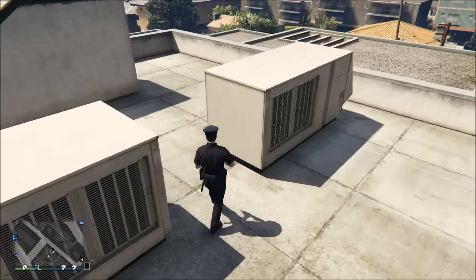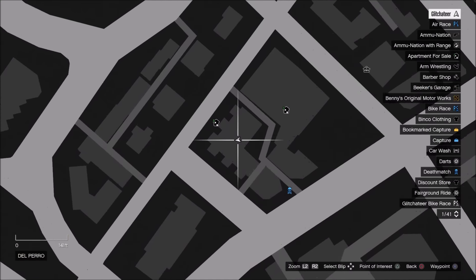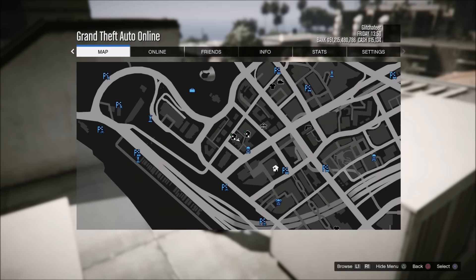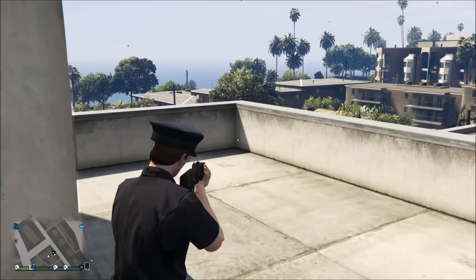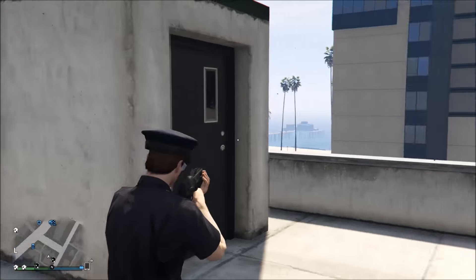To start this glitch off, you're going to want to come to this location on the map. You are going to want to get up on top of the building, and I would advise you to use a helicopter because it's much easier. Once you do that, go ahead and come to that corner right here on the building — it's in this general area.